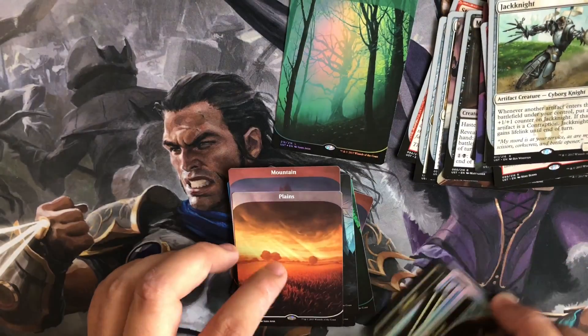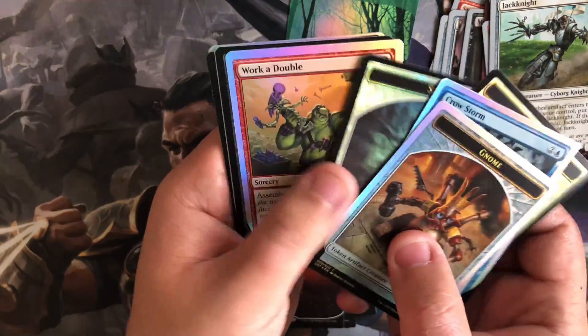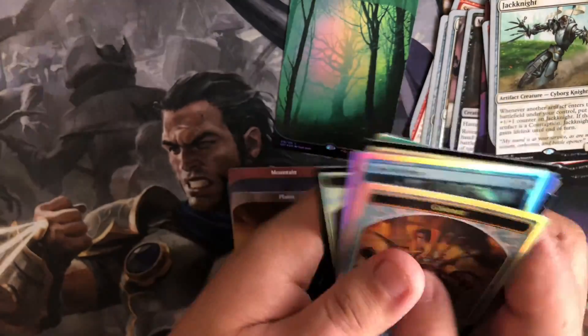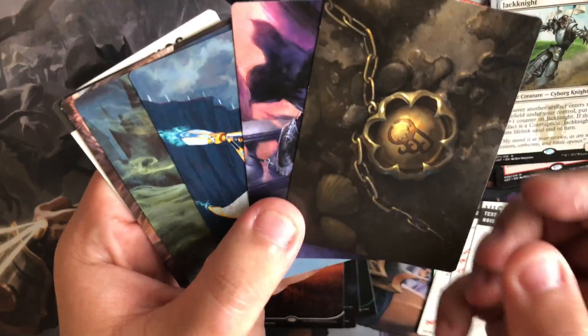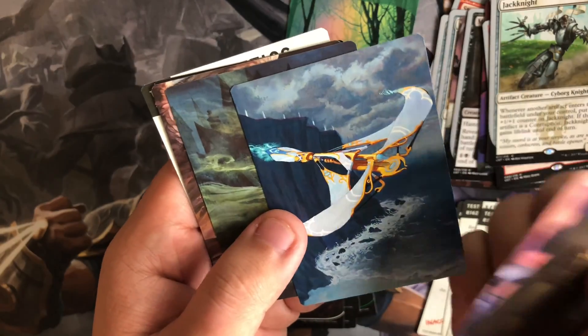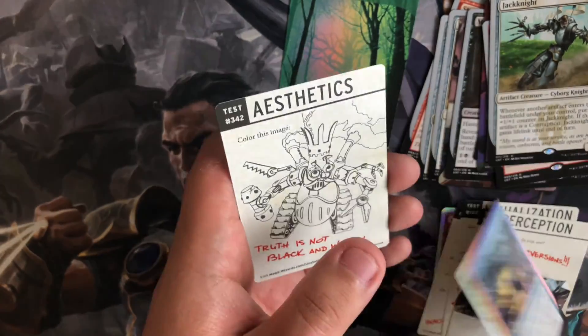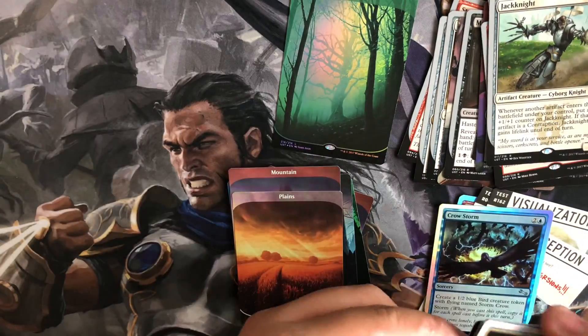Cool, so let's go over our foil tokens — or just foils in general. Just loving the art on these. Assuming that's a Foil Crow Storm. Pretty awesome.